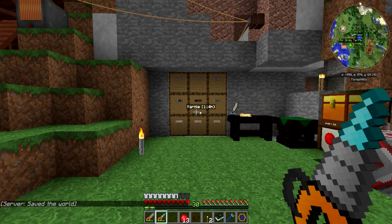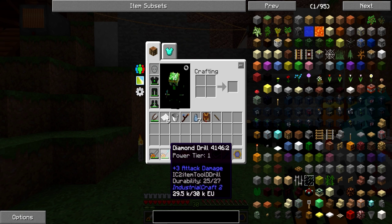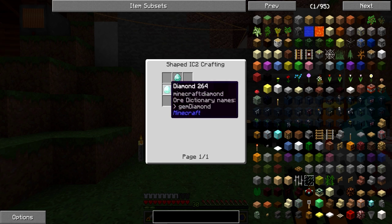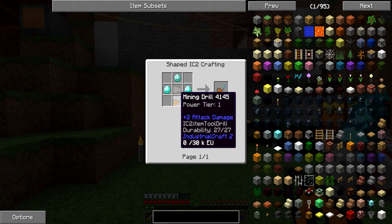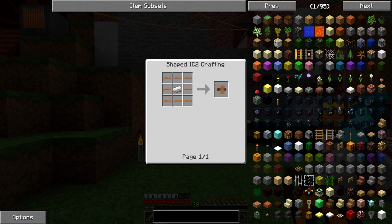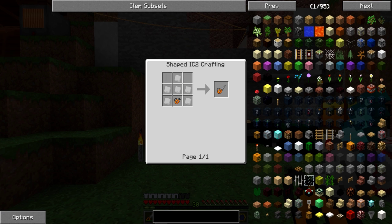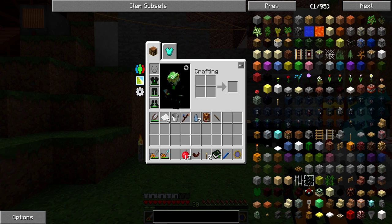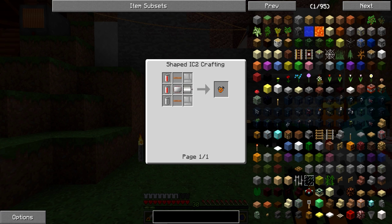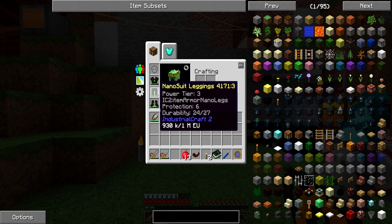First of all, as you can see on my hotbar and in my inventory, I've done a lot of work getting some stuff ready. I got myself a diamond drill, which is made using three diamonds, an iron turning blank, and a mining drill. And I also got a chainsaw — pretty much the same recipe but a different configuration — and three pieces of nano suit armor.